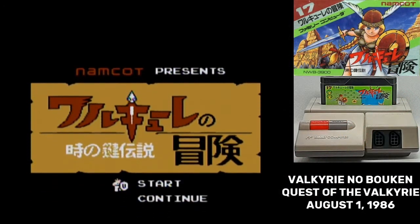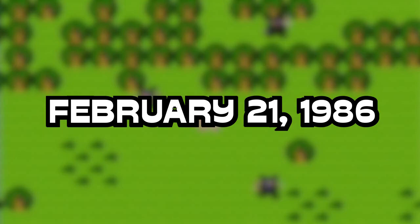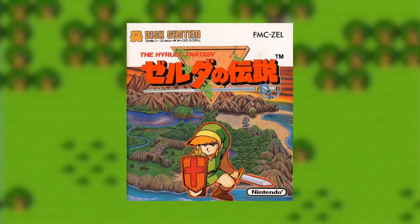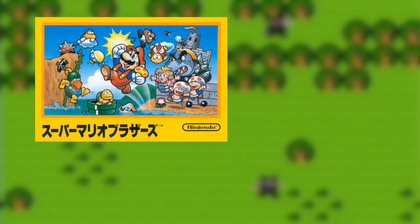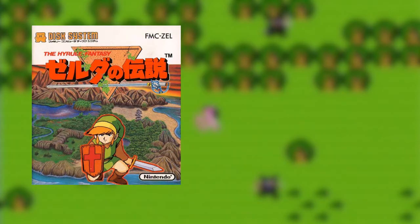Before I can talk about Valkyrie no Bokken, we need to step back in time six months. February 21st, 1986 - Nintendo launches their Famicom Disk System, and the only original game available on launch day is something called Hyrule Fantasy, Zelda no Densetsu. The release of The Legend of Zelda was a seismic shift in game development. Just like how Super Mario Bros. showed everyone how you make platformers and they all tried to make their own versions, everyone now had a blueprint to make action adventure games.